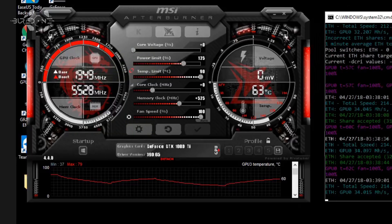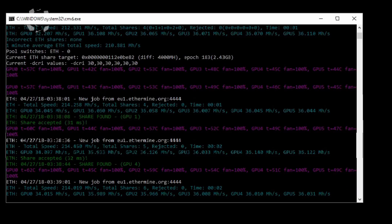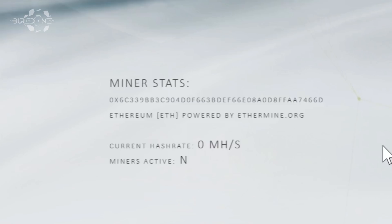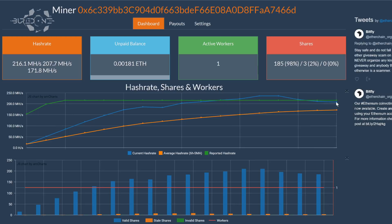I set it to these clock speeds and the average was 36 megahashes per second on the graphics cards. I let it run for three hours. After three hours the reported hash rate and the current hash rate came together and the average hash rate for 24 hours matched. The two lines crossed really nicely and they are very accurate. As you can see on the shares, it's all normal and regular — pretty steady after two hours.